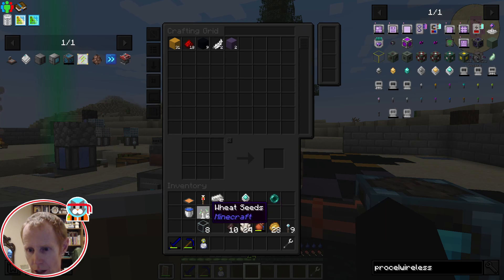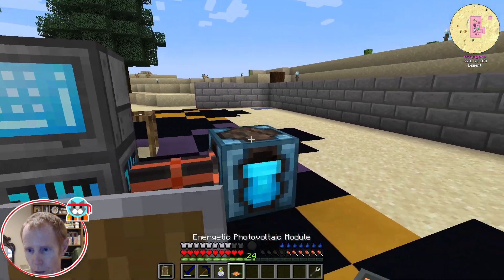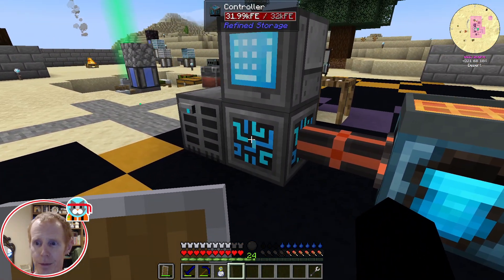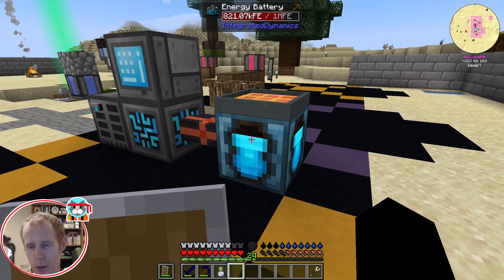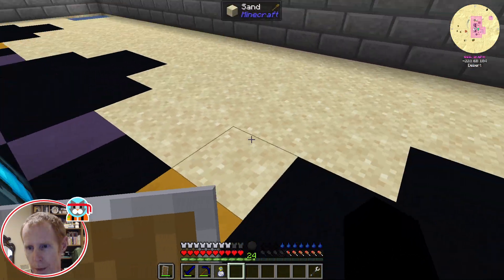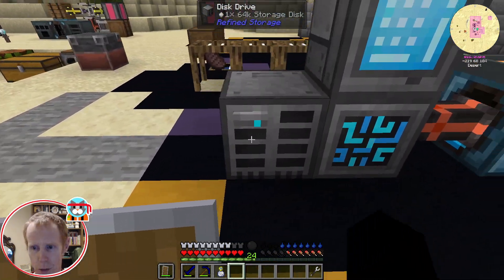Right now my system is using 5 FE per tick, so we're not too worried about that. We will be expanding the refined storage capabilities, which is going to take up a lot more power later, but we'll have better power by then too. I'll just have to move all that power-dependent stuff over here somewhere, or maybe run some piping underground and throw it up against this wall — I'm not 100% sure what I'm doing with that yet.